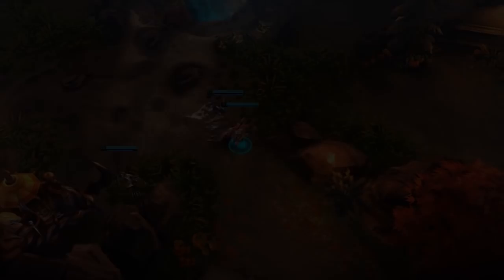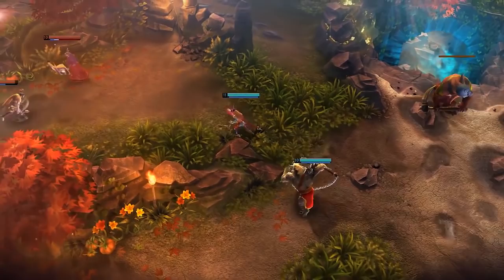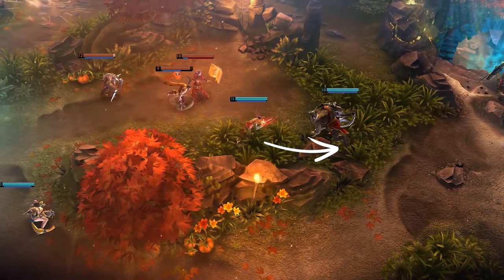After stealing the enemy jungle camps, Gwen and her teammates move to stop the enemy team from stealing their own jungle camps. As soon as she spots her opponents, Gwen turns around, hoping to fall back to the neighboring brush before they can attack. Meanwhile, Kashka is waiting to flank from the other side, making it more difficult for their opponents to escape.